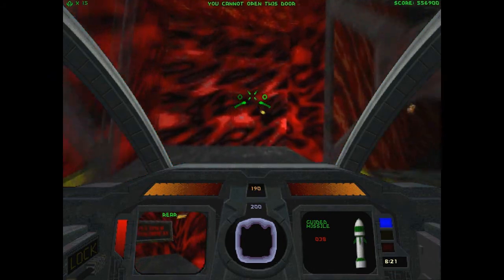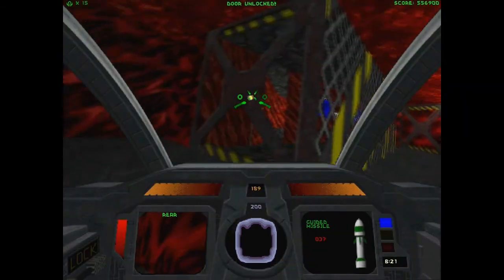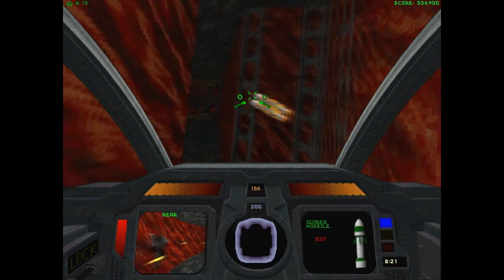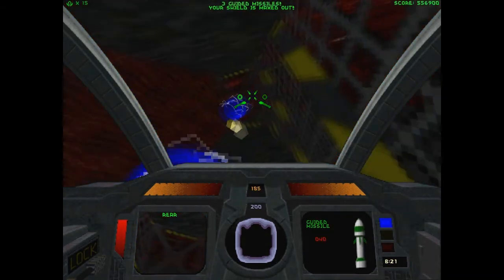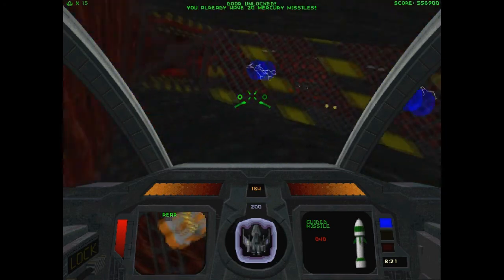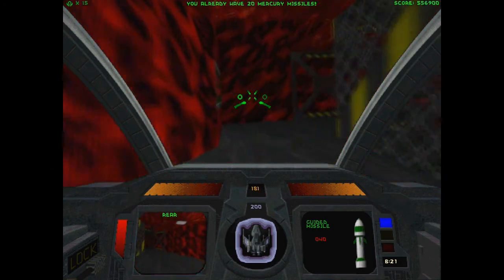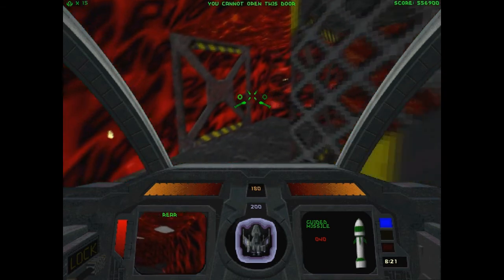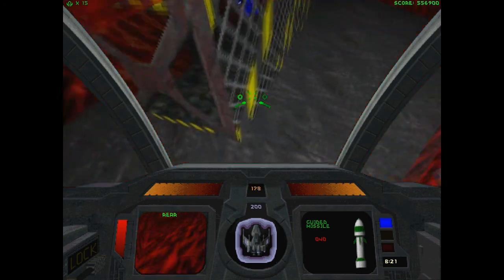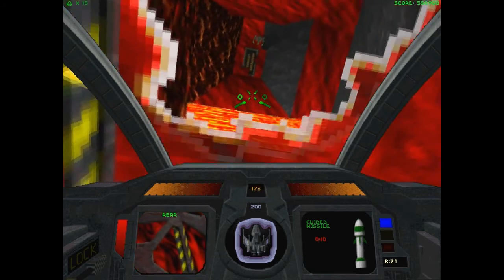This room winds up being one of those where there are like five different secrets within one. When you're firing the guided missiles, be really sure that you're not going to backstop it on something that's going to make it blow up in your face. Now that we've explored the secret some, we can move on.